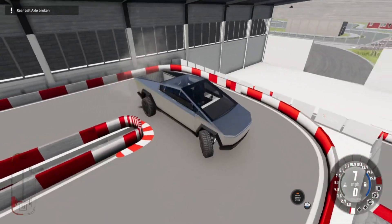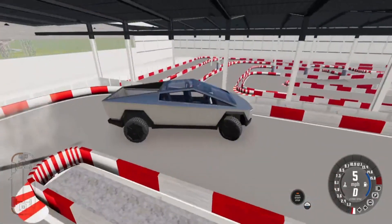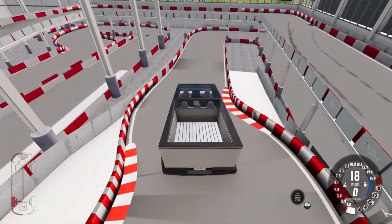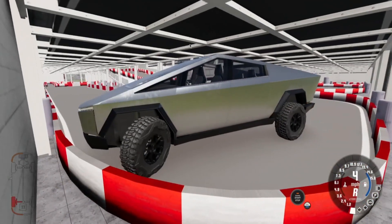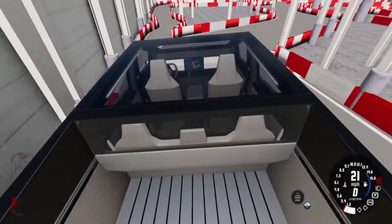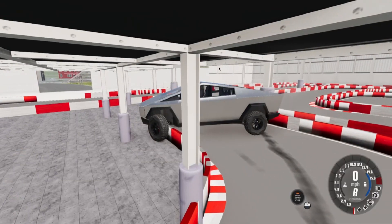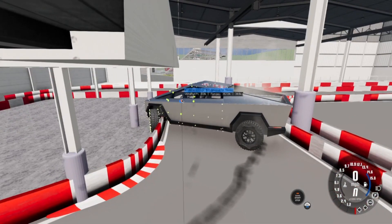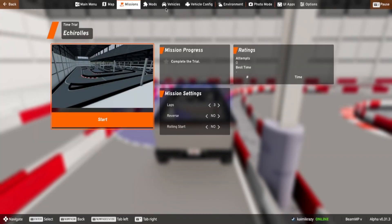Also, I just realized the Cybertruck model is incorrect, because steering on the actual Cybertruck works on the back too. We slide — oh god, we're about to hit the side. It's all good, we can pull it out. Yeah, let's try a different car. Actually, you know what? I'm gonna end it there. Thank you guys for watching — comment, like, subscribe, and I'll see you guys in the next one. Bye!